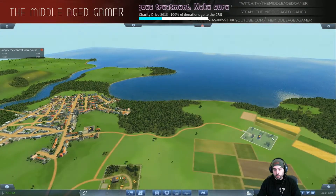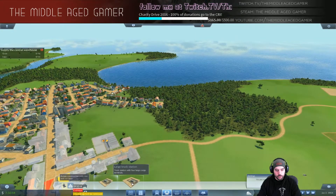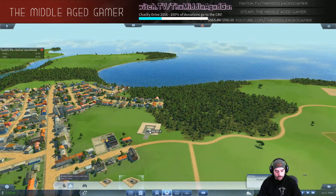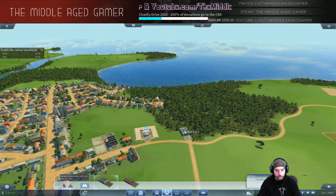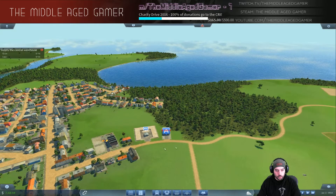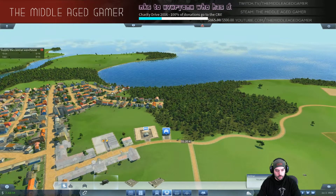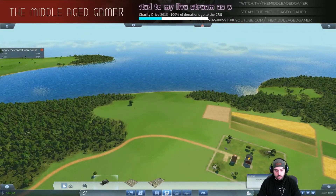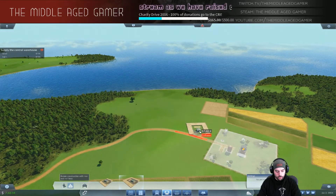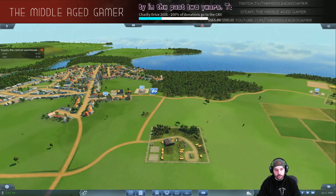First we need to get grain over to the central warehouse. We'll set up a large truck station here as a freight depot - money is not a big issue on this mission. We also need a road depot and a bus stop for later. I'll put the bus stop down here. We'll also set up a small freight depot on the other side since we don't need a big one - the grain will be offloaded here automatically and go down to the central warehouse.